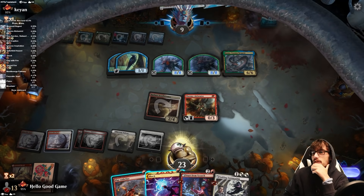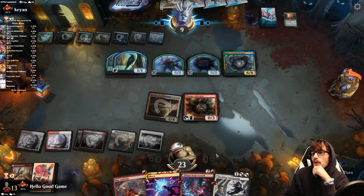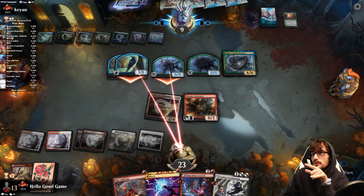We think that's lethal, then realize it's a bit less since we're casting a spell now and lose some Alchemist damage. No blocks — they're down to 13. Let's set up our Scry for next turn.